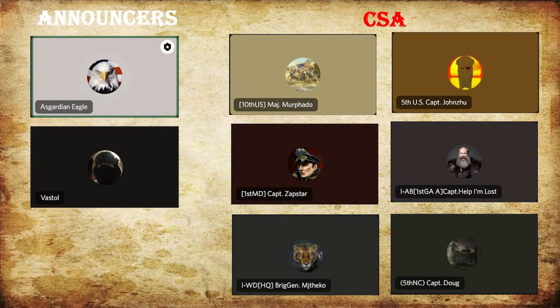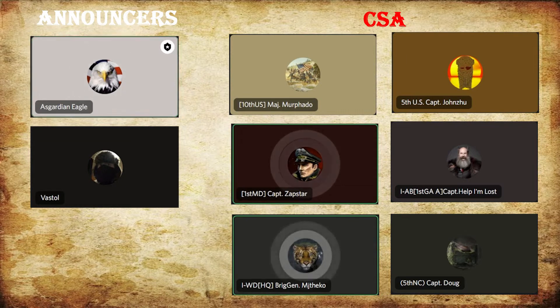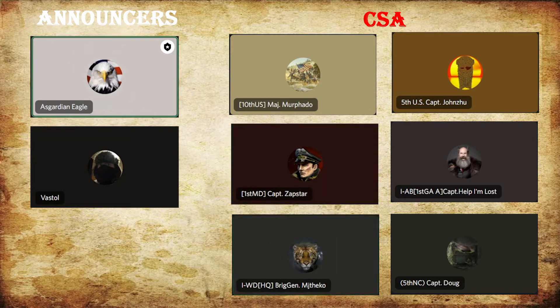Here we are with our post-game video. Everyone here is from the CSA — despite the name tags we have Doug, John Su, Murfado, Zap Star, Help, and MJ D Ko with us tonight. Along with that we have myself and Vastal as announcers. We're going to see the strategy of the CSA tonight. None of the USA representatives would join us — they either have regimental stuff to deal with, or they're a little embarrassed. Actually wait — we do have Murfado from the 10th US and John Su from the 5th US representing USA tonight.